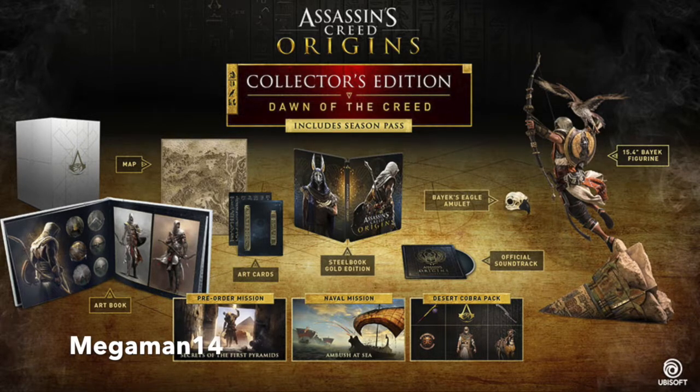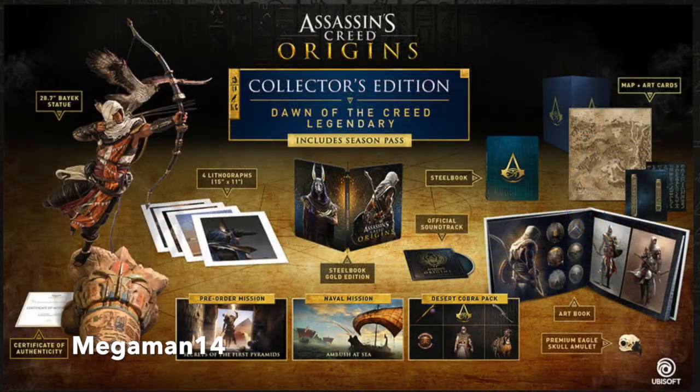Next up we got the Dawn Collector's Edition. This one includes everything that was previously in the Gold Edition, but also has a map, art book, art cards, steelbook, Gold Edition eagle amulet, official soundtrack, and a 15.4-inch figurine. This edition will be $159.